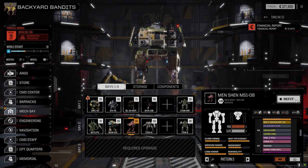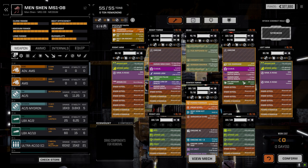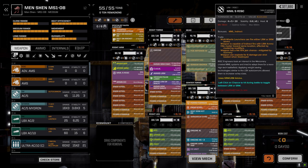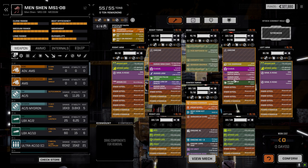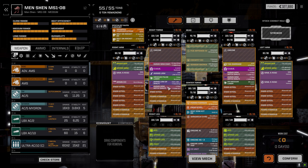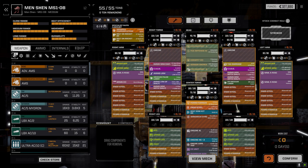Looking at the Men Shen - I did a little bit of refitting. I pulled off two ER mediums and two medium pulses, one of each, then added a clan SRM6 and the other MML5 that we picked up. I changed the ammo loadout slightly, added a fire control system Artemis, and put in SRM Artemis 4 ammo so all the racks can use it - in close, this thing will be devastating.